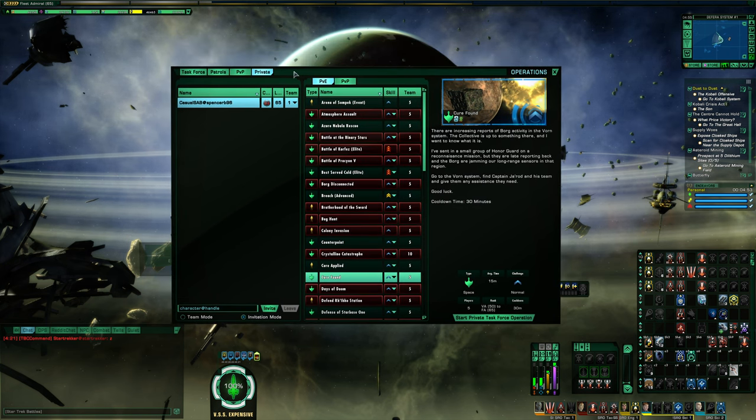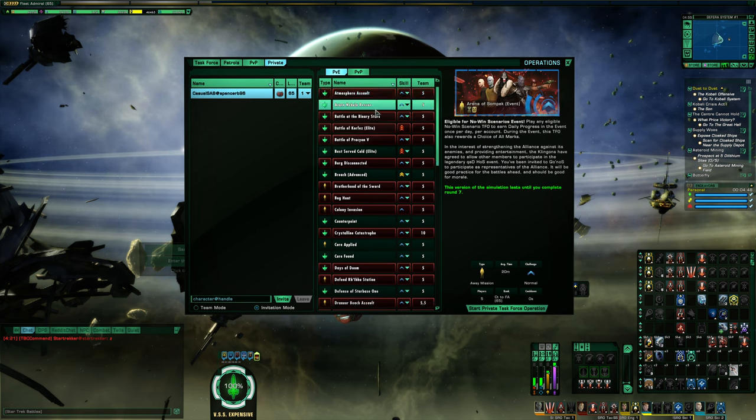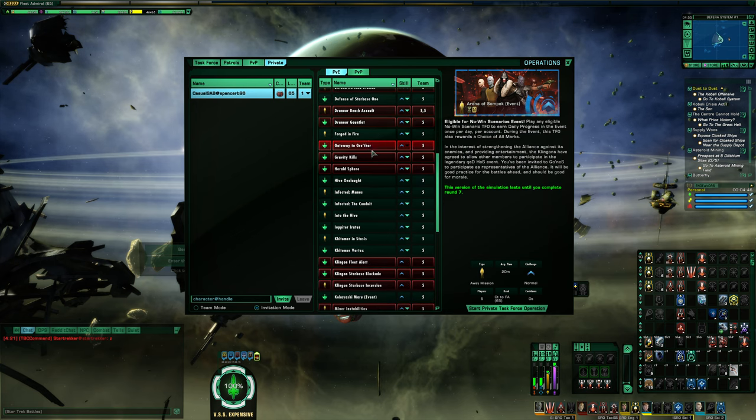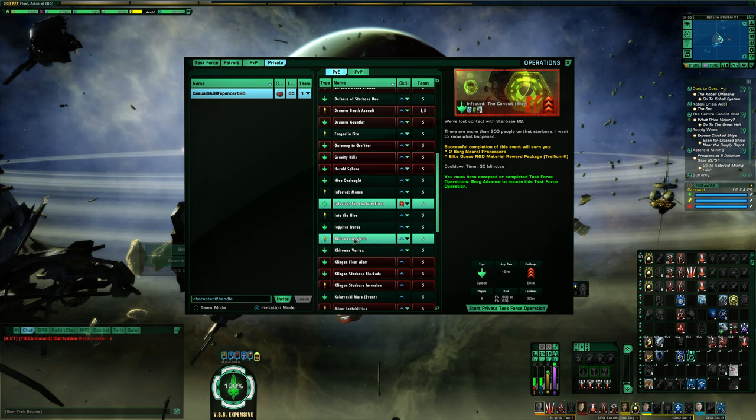The first thing to do when going into this window is to figure out what map you're trying to do. Let's say I'm trying to do Infected the Conduit, or Infected Space. You're probably not going to want to do it on normal difficulty — you'll probably want to do it on advanced or elite if you're trying to solo it, just to give yourself a bigger challenge. So if I was wanting to solo Infected Elite, I would change the difficulty to elite and hit the start button to go into the map by myself.